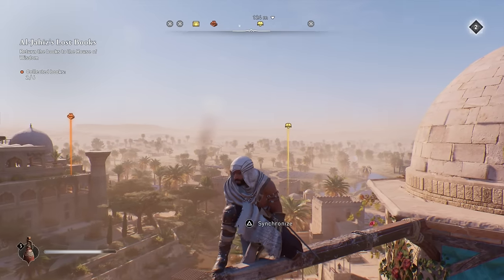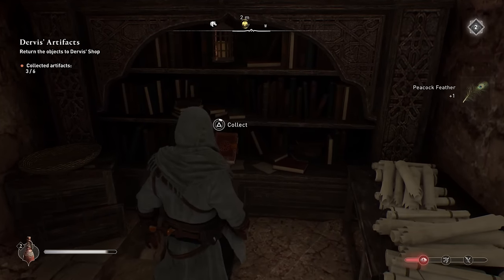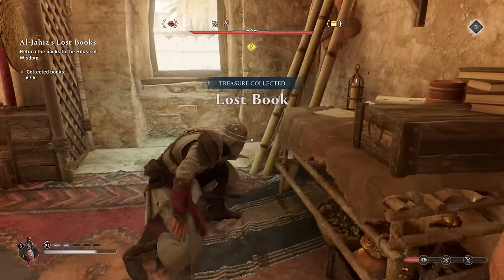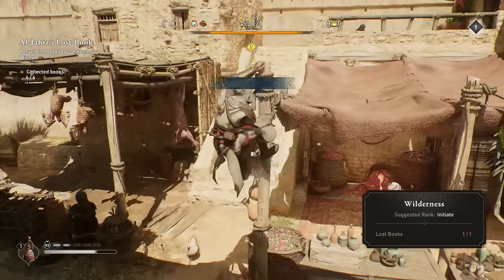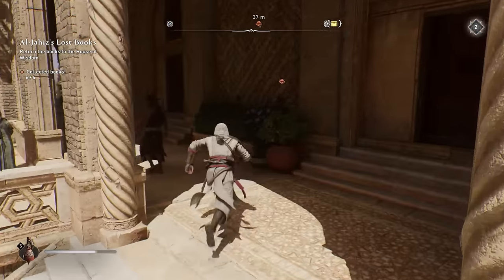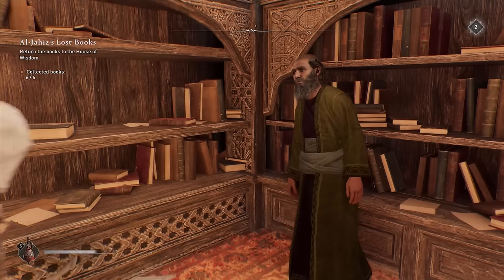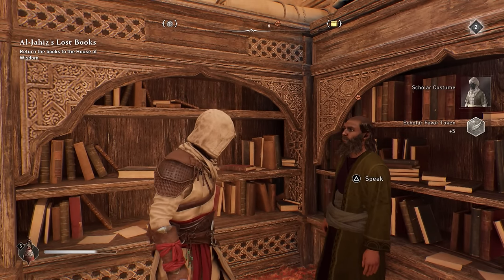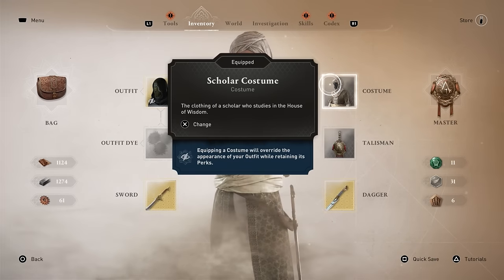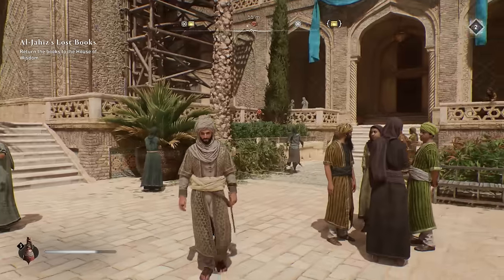In every district and the wilderness you'll also find lost books — about one or two per district — each granting one skill point, which is very valuable since there's no traditional XP system in the game. Once you've collected 12 of them in total, head to the librarian at the House of Wisdom in the main city. Hand in the books to earn an achievement and the Scholar costume, a nice additional look to add to your collection.